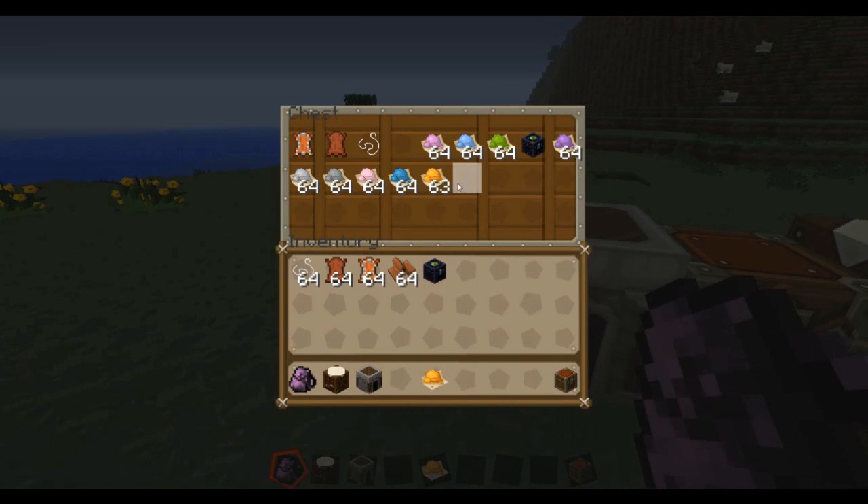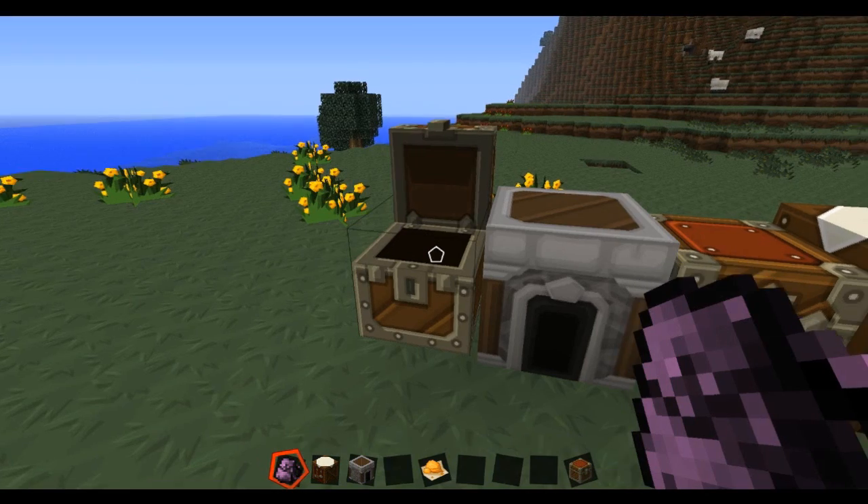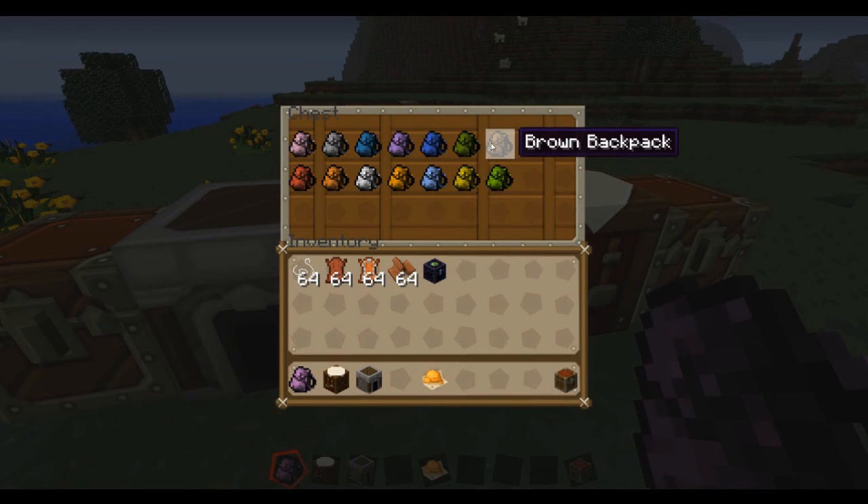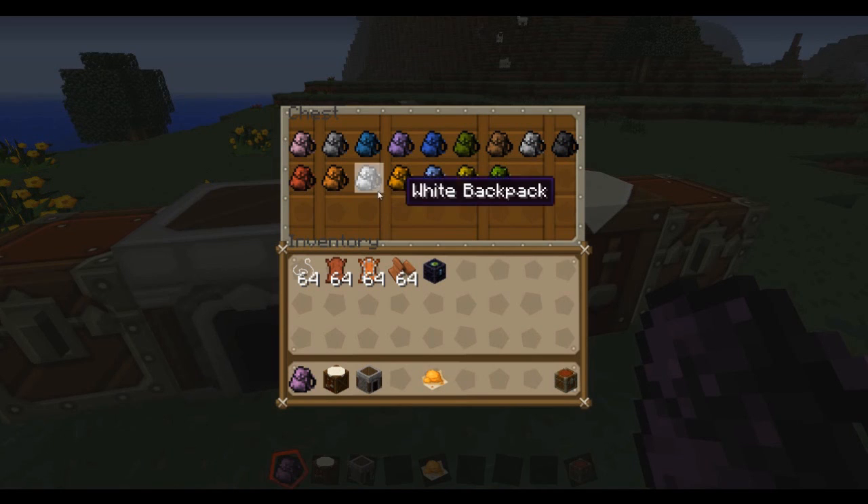You're gonna need dyes to dye them different colors, because you can dye them many different colors. So these are the different colors of the backpacks — there is a pink one, a gray one, cyan, purple, blue, green, brown, light gray, and red.